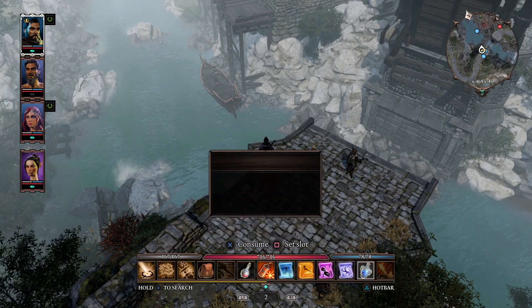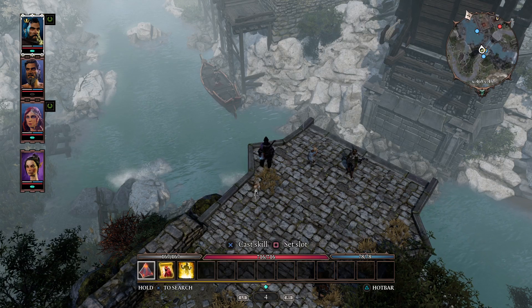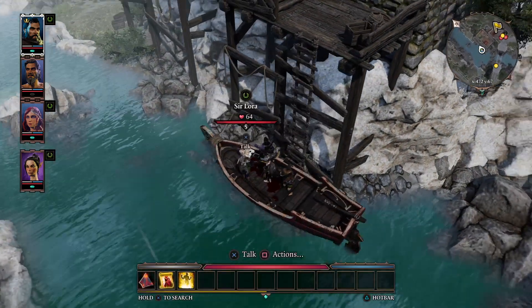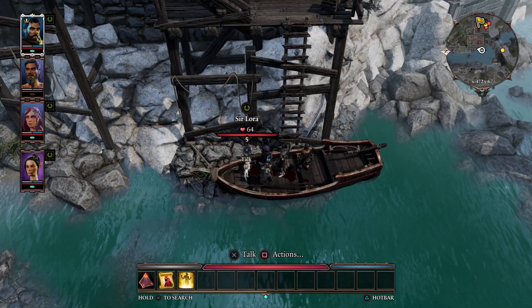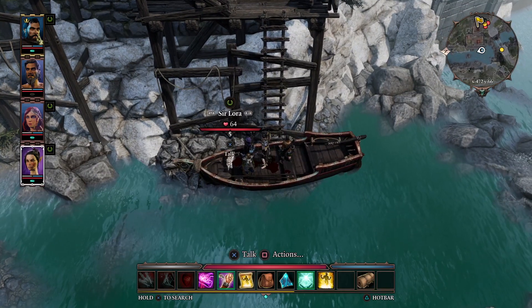From our hot bar we can now scroll across to where our teleporter pyramid is, and by pressing X to use it we can now select the destination as the one that's in Sibyla's bag — and voila, we have now all teleported across to Sibyla just by using the teleporter pyramid. If you want to, you can swap this between characters' bags so they've got one in their bag depending on which character you decide to teleport to.